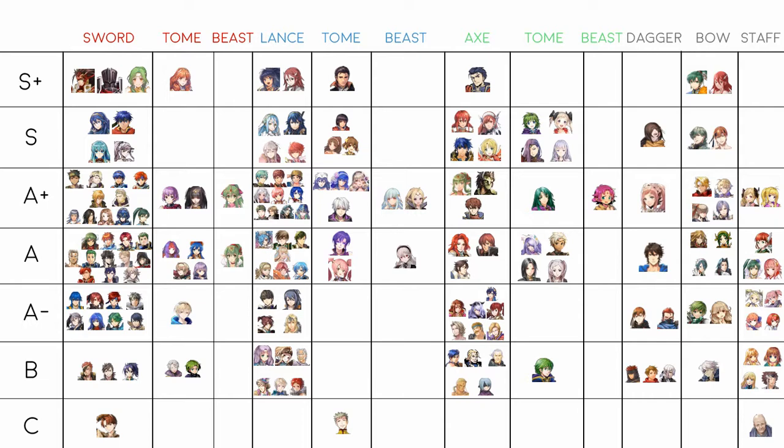In S rank there's Minerva, Cherche, Brave Ike, and Amelia. Minerva I used to think was S+ but not anymore — she needs a new skill to liven her up. She hits hard, hits fast, can run Fury Vantage, and is incredibly diverse. Cherche is self-explanatory — just give her Brave Axe four-star plus-10 or five-star and she's great. With Death Blow she's essentially a green Cordelia; she's below Minerva mainly because of speed and having only that one dominant set.